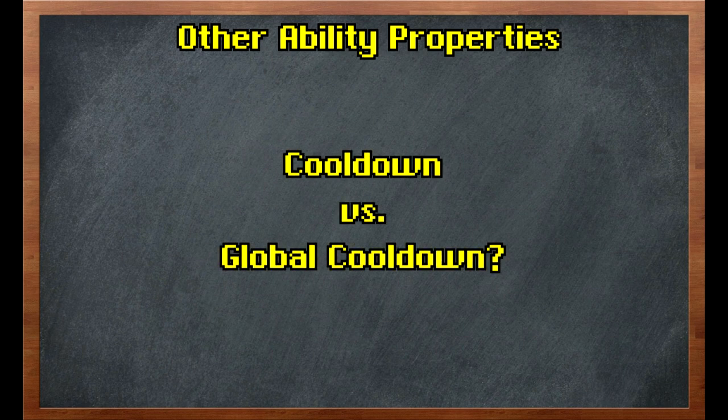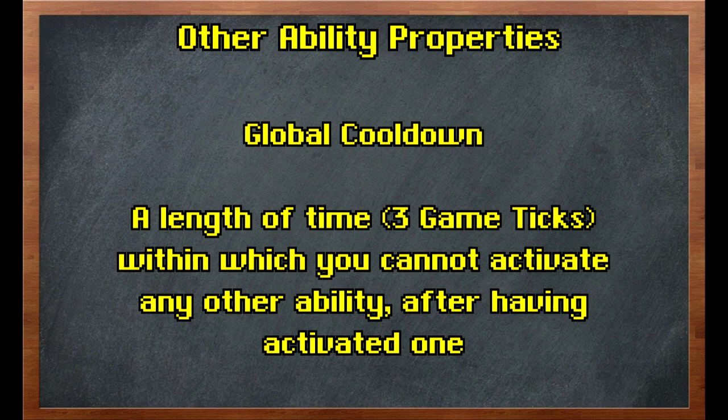The next fundamental property of an ability is its cooldown, and this is often confused with something called the global cooldown. An ability's cooldown is the length of time after having used it that you're not allowed to use that ability again; these range everywhere from 3 seconds all the way up to 5 minutes. By contrast, the global cooldown occurs anytime you activate any ability and it prevents you from activating any other ability for 3 game ticks. This is the built-in cooldown that prevents you from spamming abilities and doing ridiculous amounts of damage in a very short time. Keep in mind this only prevents you from using abilities — it will not block you from moving or using food.